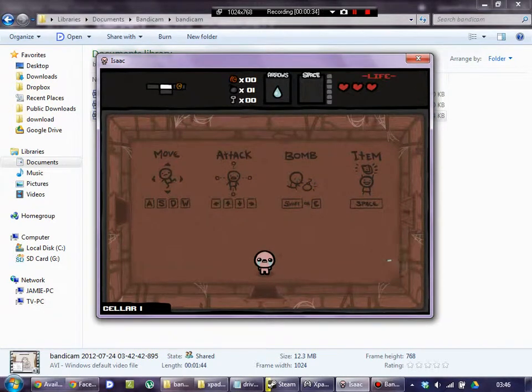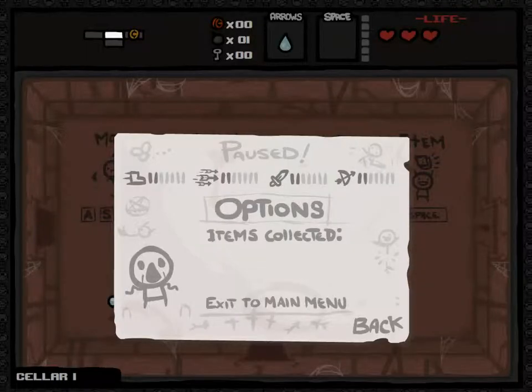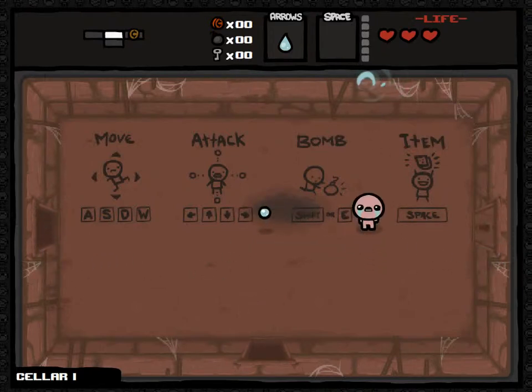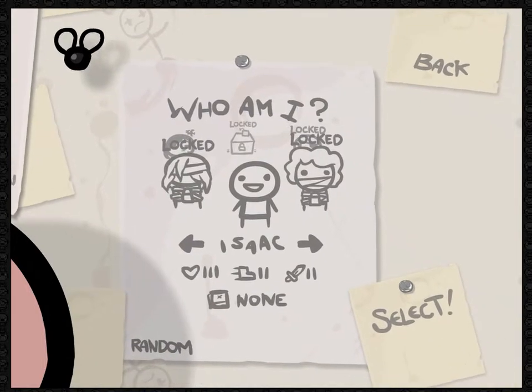Let's fullscreen this bad boy. Press Escape and F to fullscreen, quite important. You can use the mouse to shoot, and that's my bomb wasted - which is Shift. WASD to move, arrow keys to attack. No directional attacks, and Space does your item. If I exit the main menu I'll get my bomb back, because I wasted it there - no point wasting it straight away.